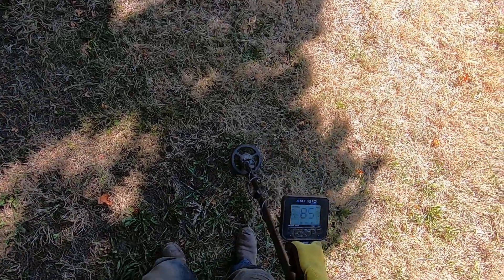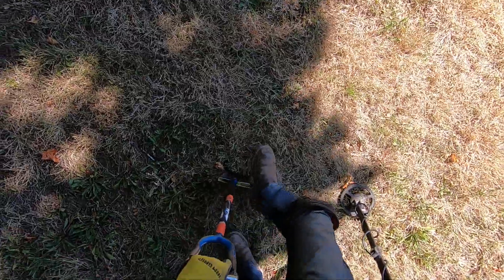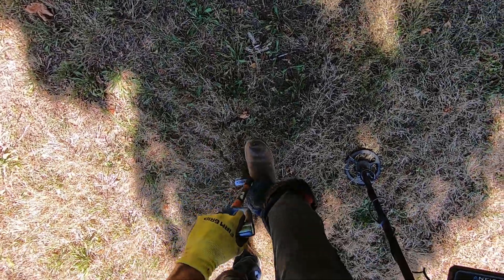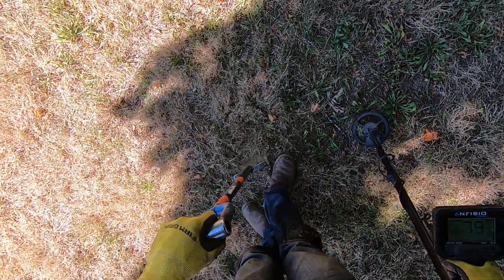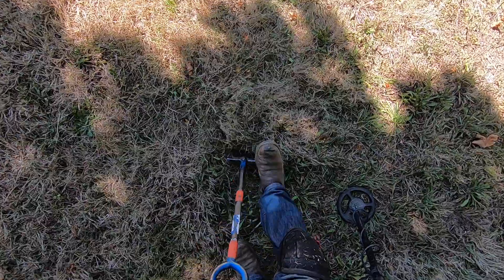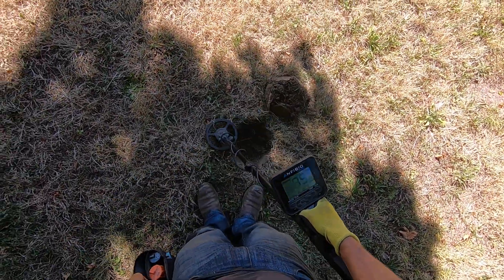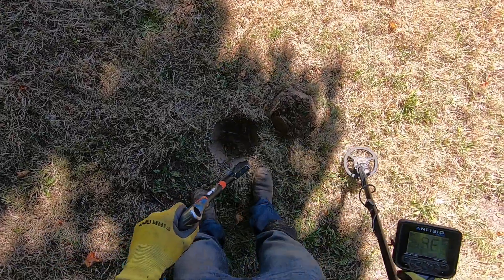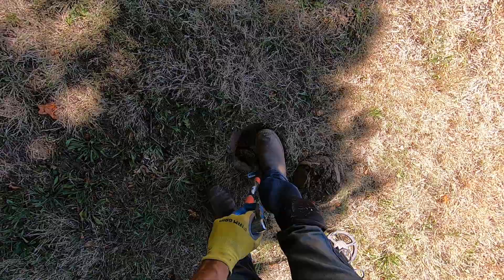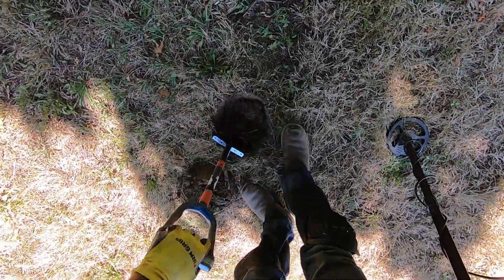I thought I had a horseshoe right there, which is really abnormal to find, but it was a huge piece of iron that I could not extract out of the ground. Looked like a big stove part — it was under a big root, took me about 10 minutes to figure that one out. This one sounds big and deep. It could be a horseshoe because I found one just right near this area — that would be the first horseshoe I'd find with this small coil.